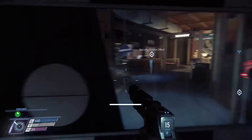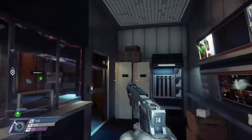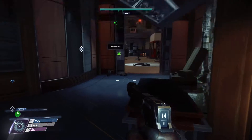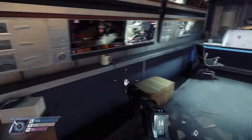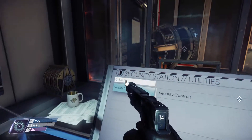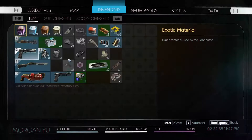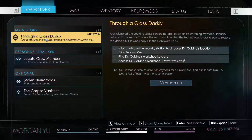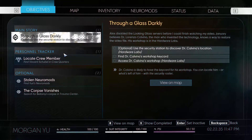I hear him but I don't see him. Okay, that surprised me. Wait, who am I looking for again? Use the security station to discover Dr. Calvino's location. Find Dr. Calvino's workshop keycard. Access Dr. Calvino's workshop. So I've got to find Dr. Calvino's location.